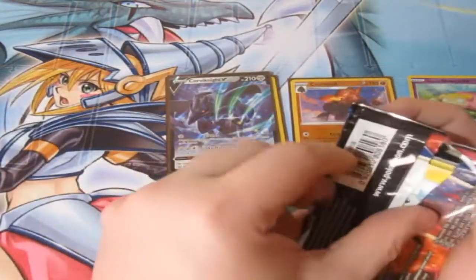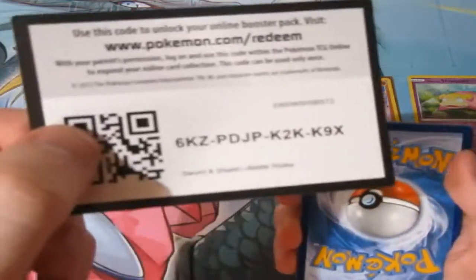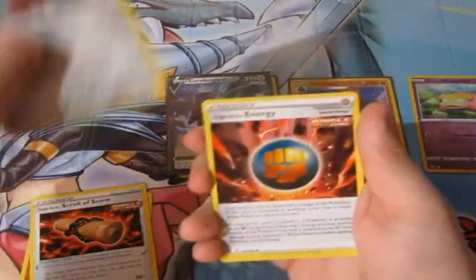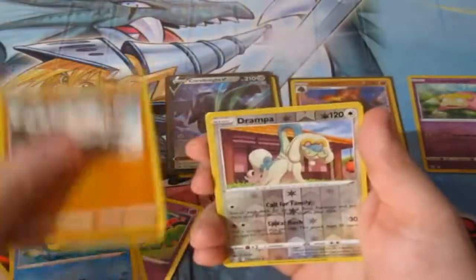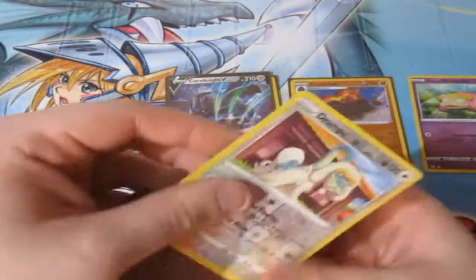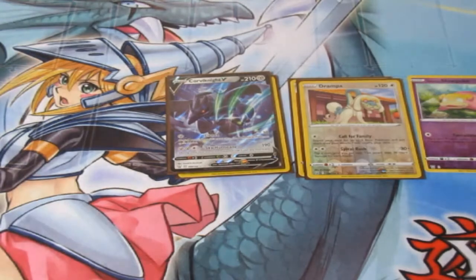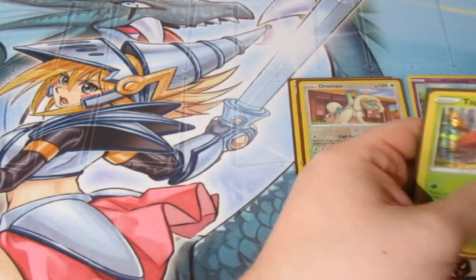Definitely, if you guys are getting these blisters, I encourage you to go ahead and buy yourself the Jolteon instead of the Eevee. We've got ourselves a Fighting Energy, the Scroll, Bishar — this is exactly the same pack for some reason. We've got Mankey, a Reverse Foil Rare Drampa, and a Sizzlipede. That's another Reverse Foil Rare which doesn't count. It still had some great pulls though — two Reverse Foil Rares, a V card, and sadly a duplicate holo. Jolteon definitely wins this battle.